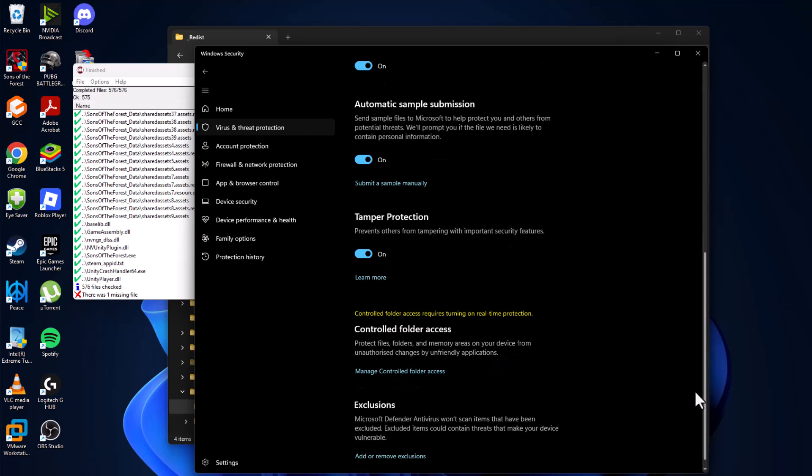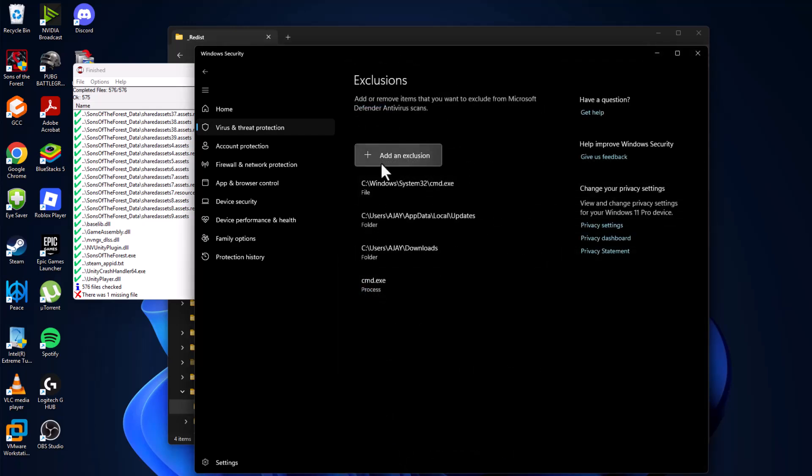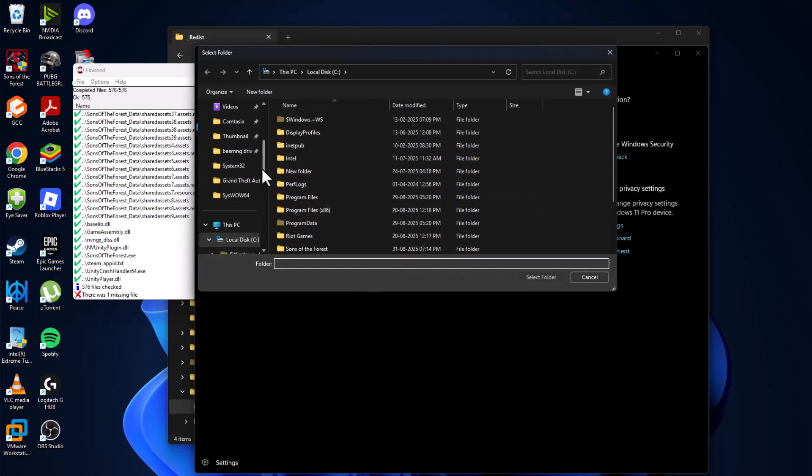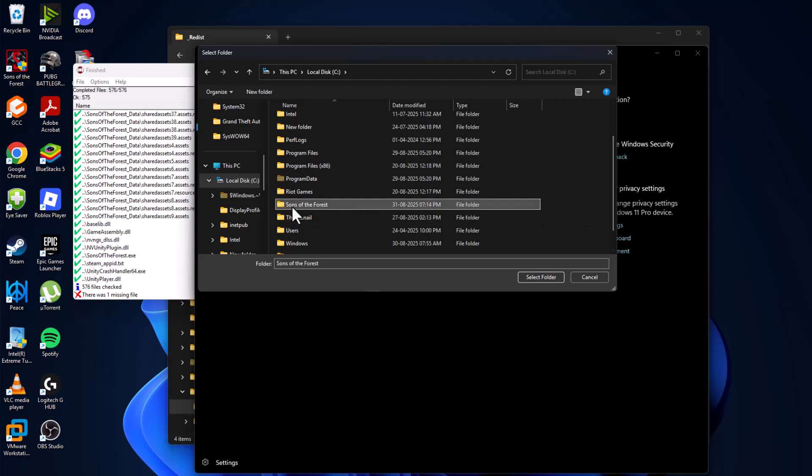After turning off real-time protection, minimize that page and select 'Add or remove exclusions' and select yes. Select 'Add an exclusion,' select folder, and navigate to the game folder where you saved it — I saved mine in C drive. Select the game folder and click 'Select folder.'